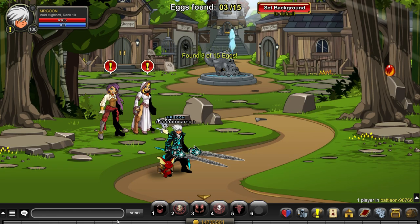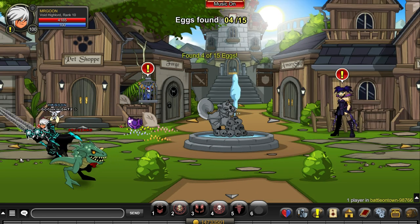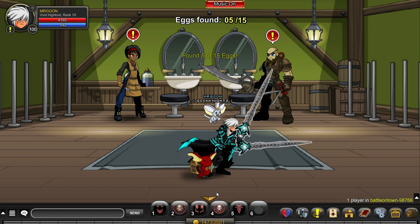The Batalon egg hunt is one of my favourite bits of the year. Three eggshells are found in actual Batalon, and then we head into Batalon town. The first one was under us all along — you've got the chicken cow one right there next to the barber shop.